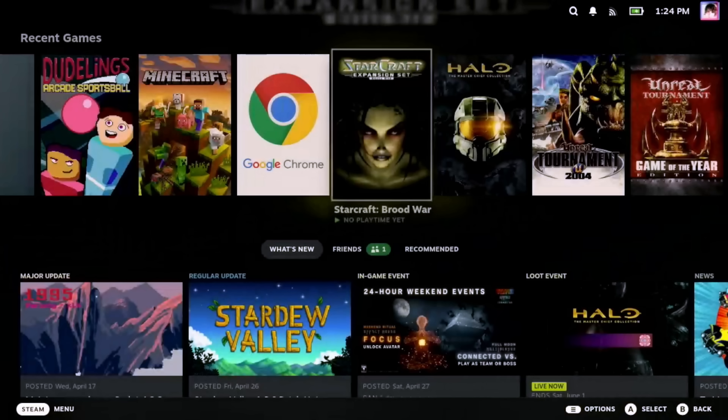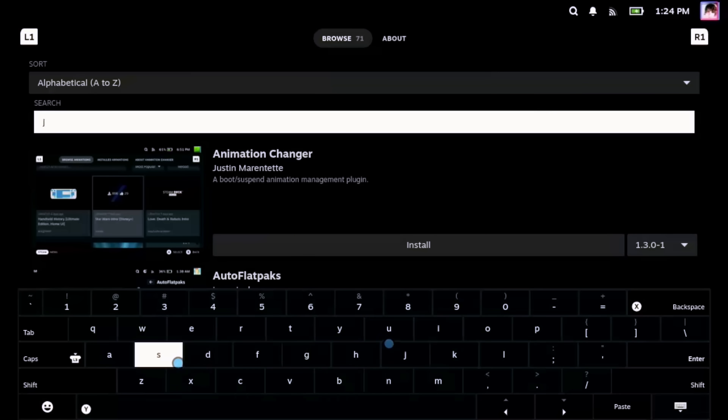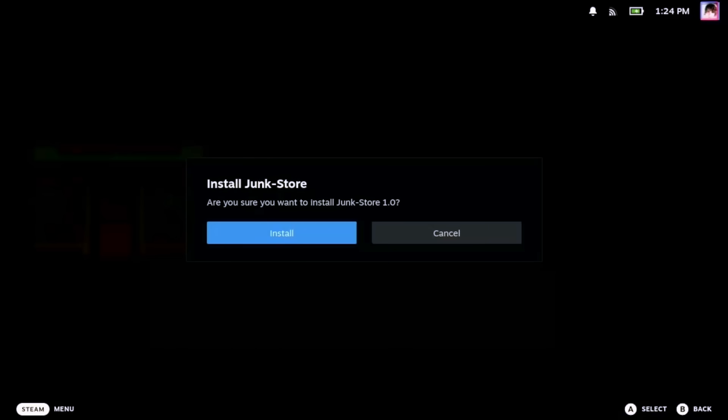Speaking of easy installation, we also saw a new way to access your Epic Store library on the Deck — and after trying this myself, I have to say this is really kind of a game changer. This will be a little more involved than the GeForce Now install for some folks, but it's really not that complicated. If you have Decky Loader installed, all you need to do is open your quick access menu, select the plugin section, and choose the shop button in the top right corner. Search for Junk-Store and install it. Once installed, scroll down in the list of plugins, choose Junk Store, and select Dependencies.